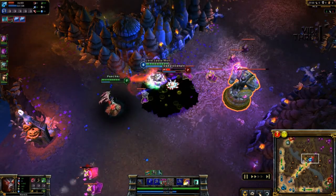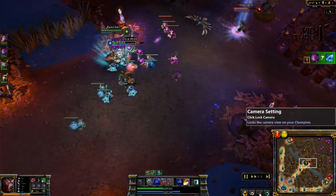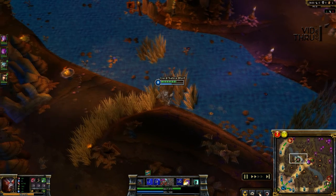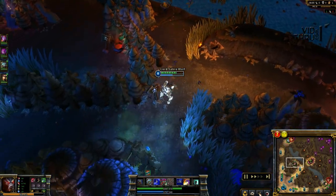Morgana basically took Niviea down to her egg form. Since I was in the area, I ran in quickly and helped try to take out the egg. I took a couple tower hits but stayed there for a second to make sure I could Q hit to bring my health back up, and we got the kill.